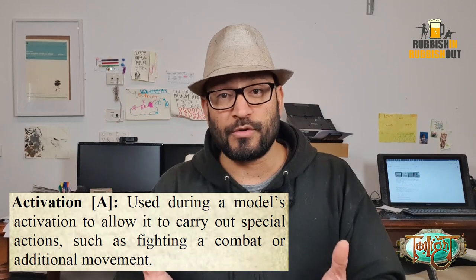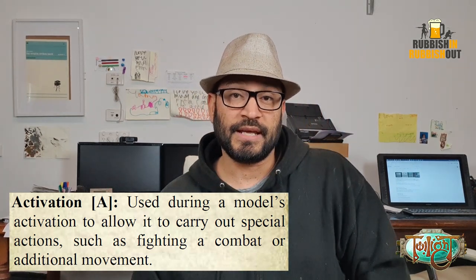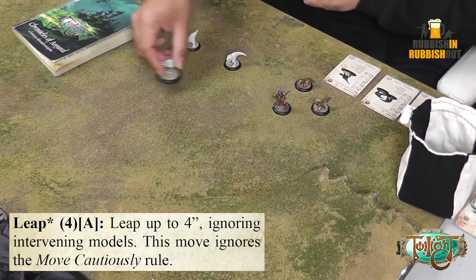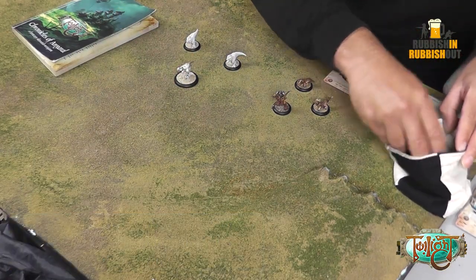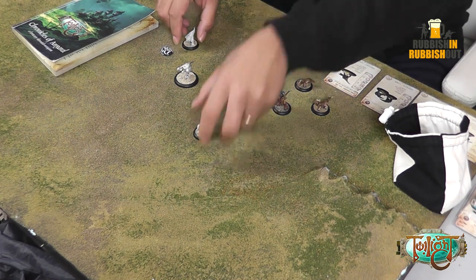Activation abilities are also used during a model's activation. This model also has the Leap ability — it's an activation ability. So when he activates, he'll use his leadership ability to activate the two Grishak and they'll move up. He'll then move up and use any activation abilities he has, in this case Leap. He'll use that Leap ability to jump four inches — Leap Four. So he can move an additional four inches or leap over intervening models or terrain.